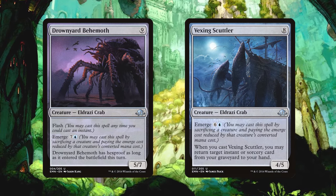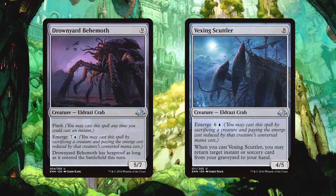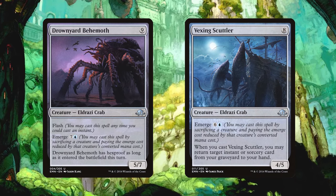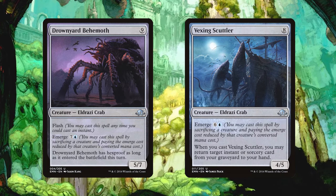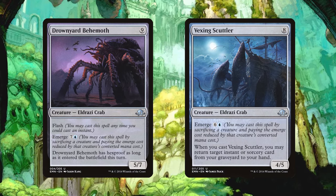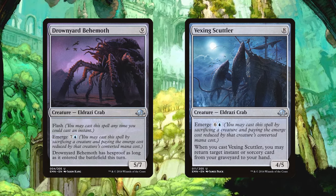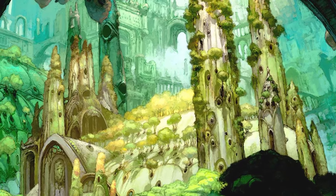On top of that, the Behemoth has flash and hexproof when it enters the battlefield, and the Scuttler lets you grab an instant or sorcery from your graveyard back to your hand when it's cast. The Behemoth probably could have gone into the previous group since its abilities align with what we've seen from the previous crabs, but the Scuttler lined up more with the Eldrazi side, so I wanted to keep the two of them together.